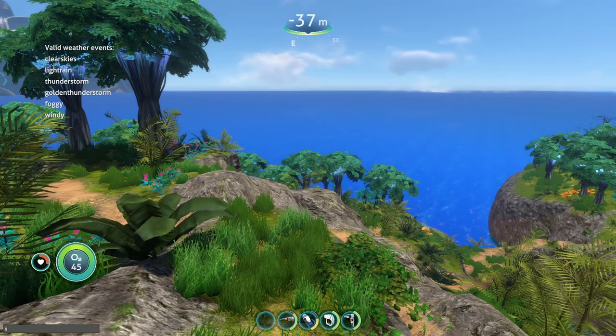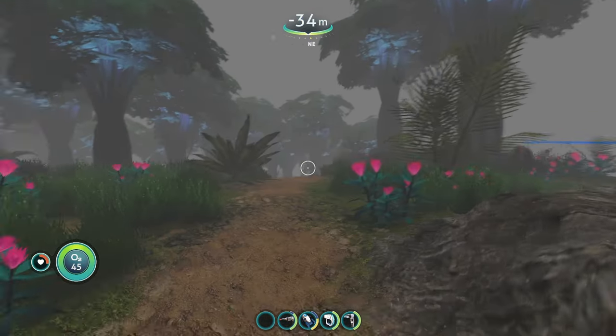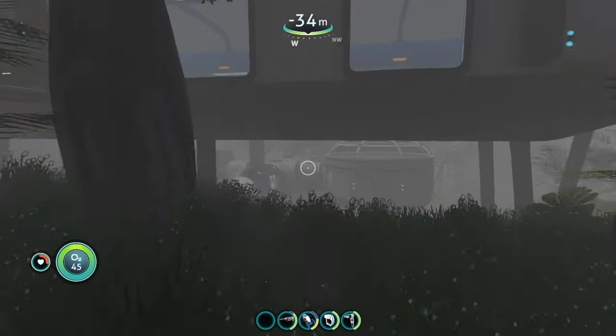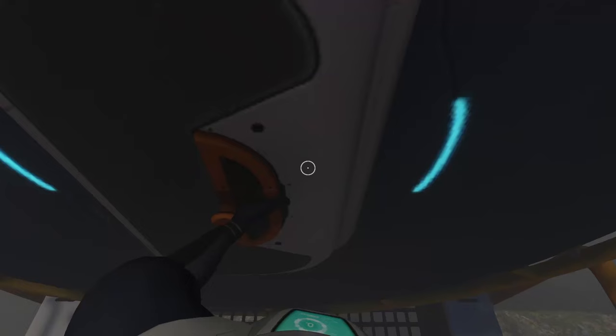Let's do the next one, which is going to be foggy: 'set weather.' This island is a little bit scarier now that it's foggy outside — I can barely see anything around here. And it sounds like the wind kicks up as well.